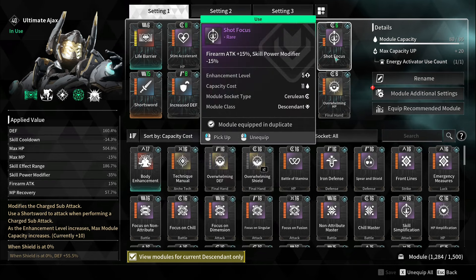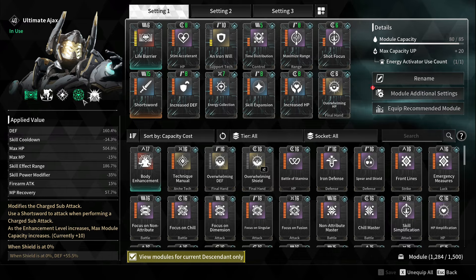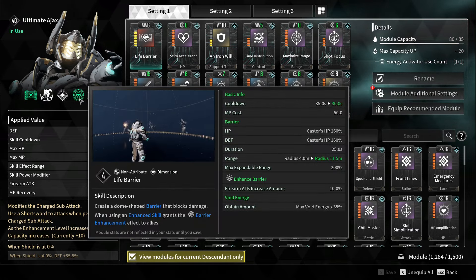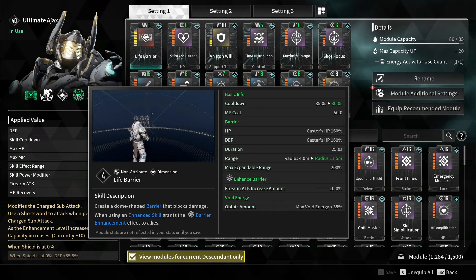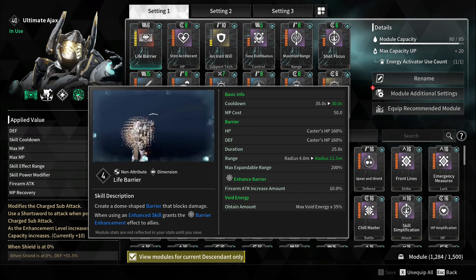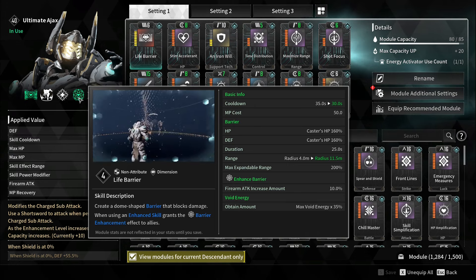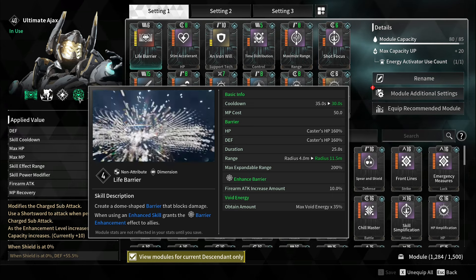Increase HP obviously, and Shot Focus because I want to do damage. The playstyle revolves around your barriers and your void energy — you want to spam skills, and at 3 void energy cast your Hypercube for the firearm attack buff.